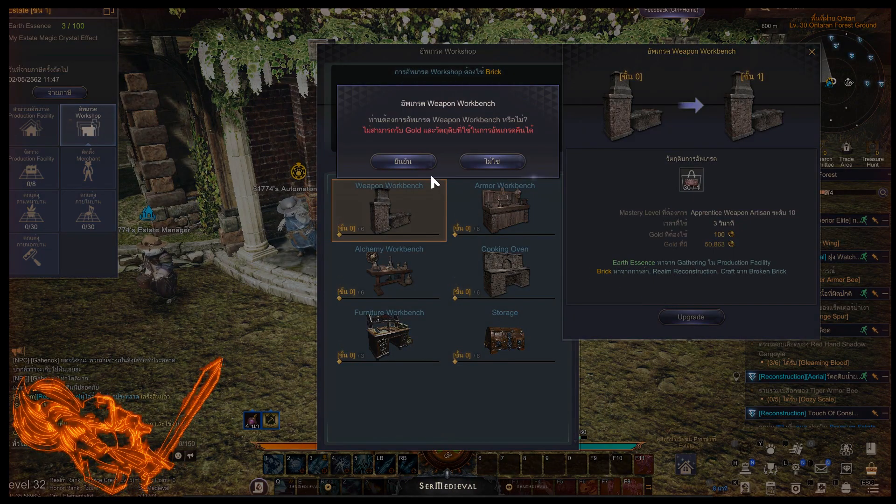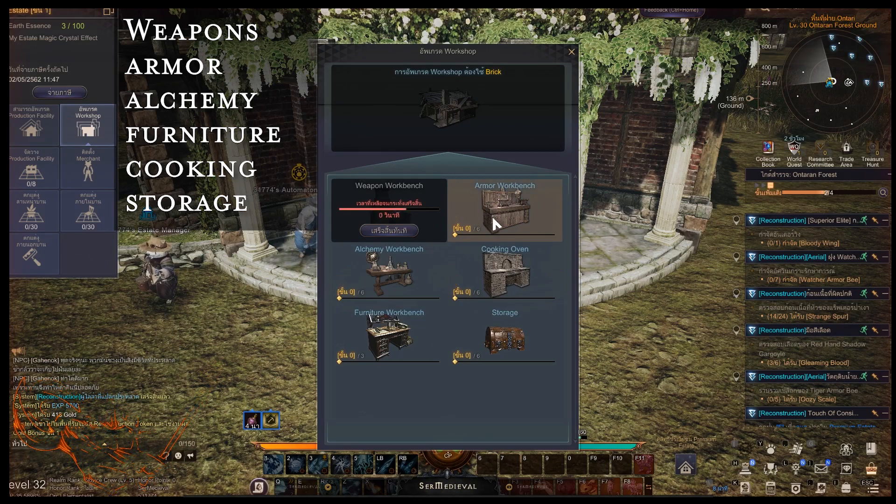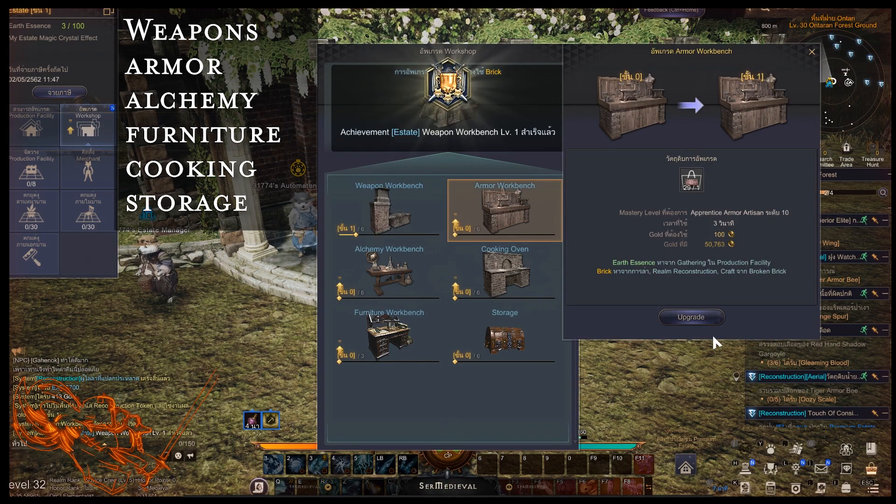After getting started with gathering nodes, you'll be able to place down workshops as well. For workshops we have weapon benches, armor benches, alchemy benches, cooking ovens, furniture benches, as well as storage units.